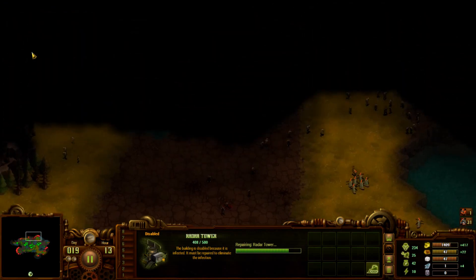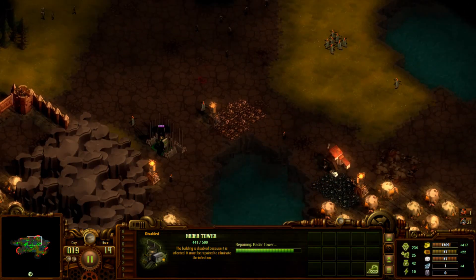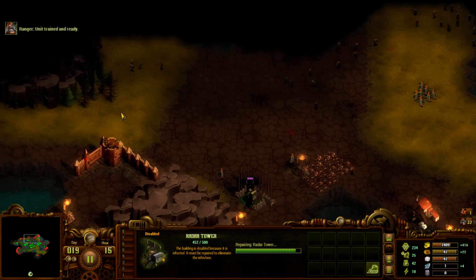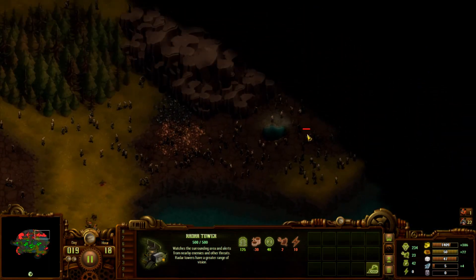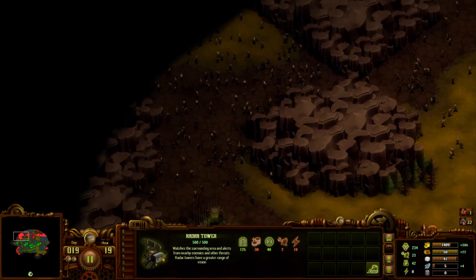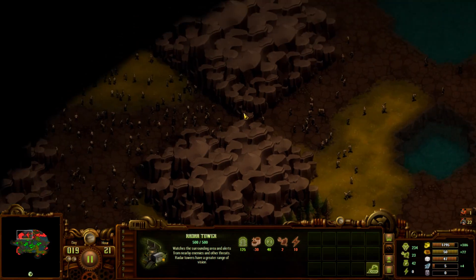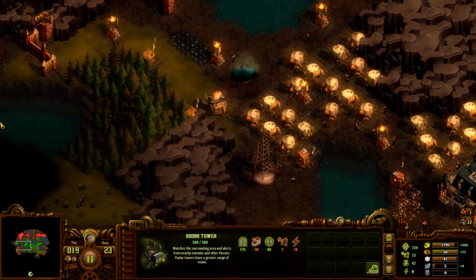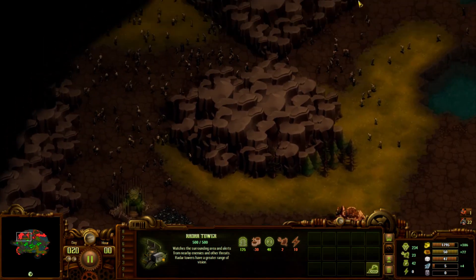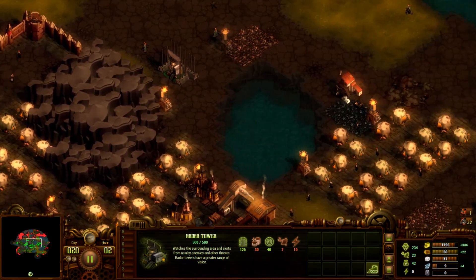Let's see what that will reveal. Radar towers just reveal a bunch of the map. Bow and arrows are ready - nice. It's quite the area it reveals. Oh look at all of that - oh that's nasty! Oh boy, we need a wall right there! I don't know if they can walk through here but we need a wall. This tower is awesome - such a good spot.